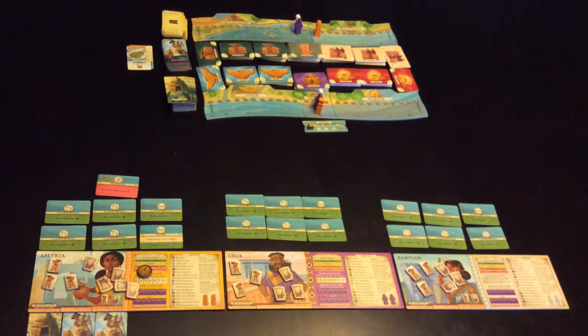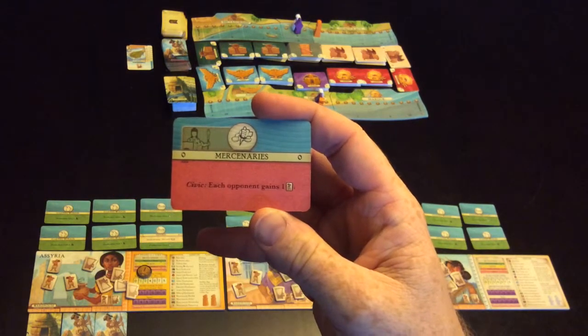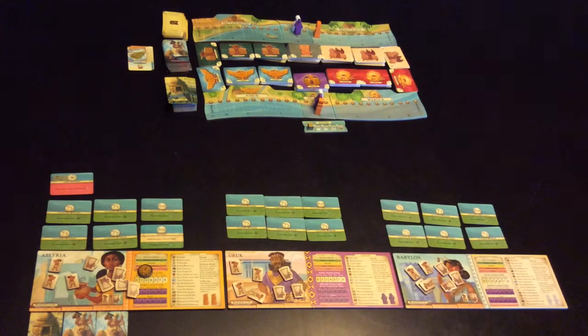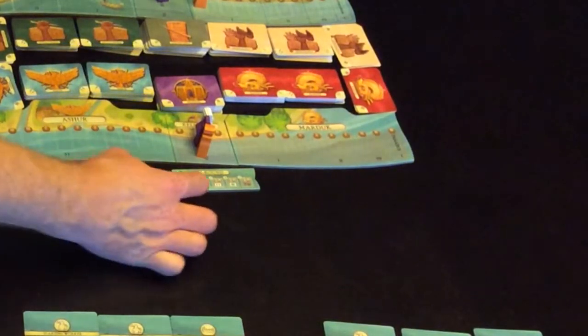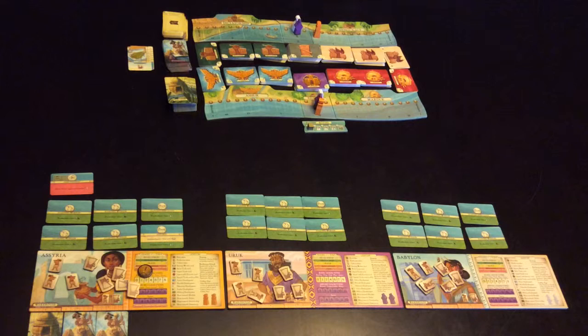Once everyone has done the mercantile phase, we move into the civic phase. First we resolve any cards with red markings — for example, this card causes each opponent to gain one barbarian. Once all red cards are resolved, we handle barbarian attacks and the golden age, which only happen in rounds two through five. Whoever has the most barbarians gets attacked: for example, if two players each have four barbarians, each of those players loses four points. After that you discard barbarians down to two remaining.